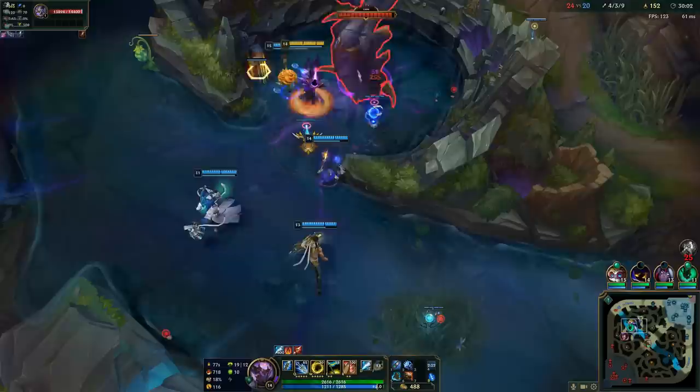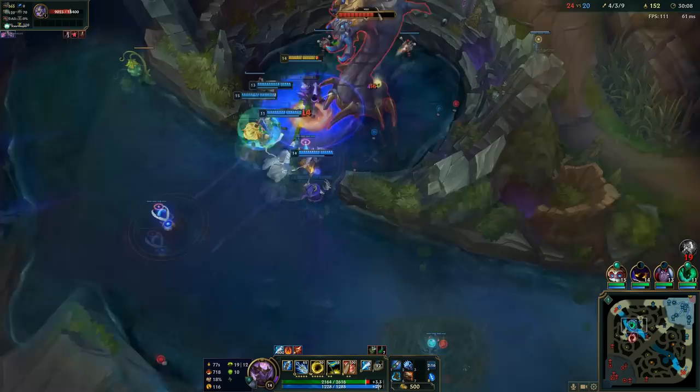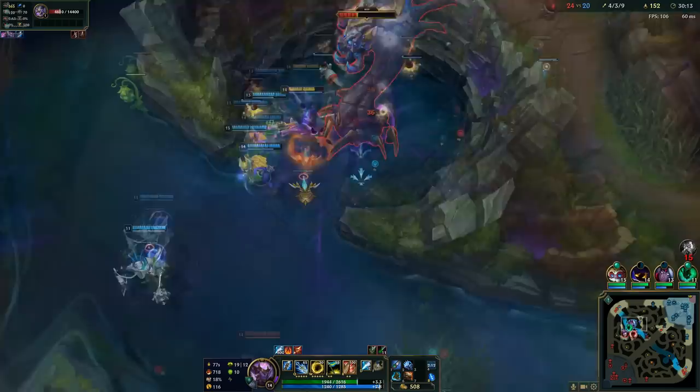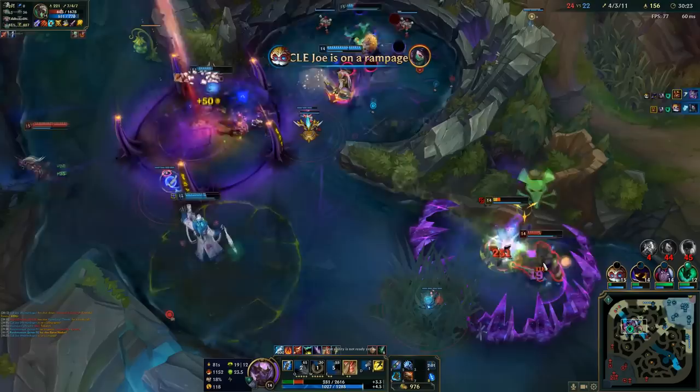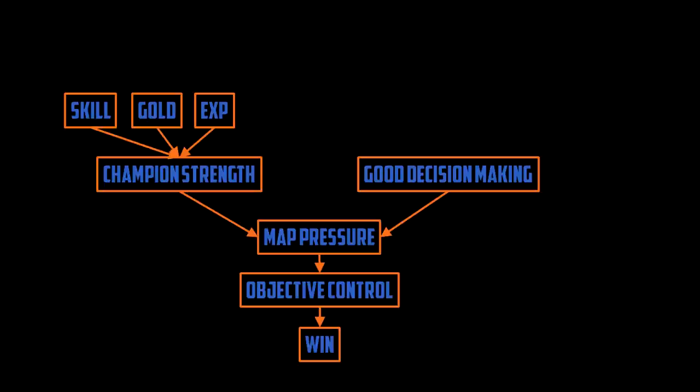So what makes your champion stronger? That ultimately comes down to skill, gold, and experience. Out of the three, skill is the hardest to define — and ultimately something that cannot be taught. You can watch thousands of videos on how to do combos with champions, but ultimately if you don't put a lot of time practicing those combos, your skill is not going to improve. And it's not just that practice makes perfect — it's that perfect practice makes perfect. If you're practicing the wrong things, all you're doing is learning how to do things wrong better.